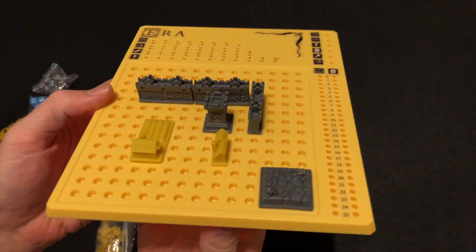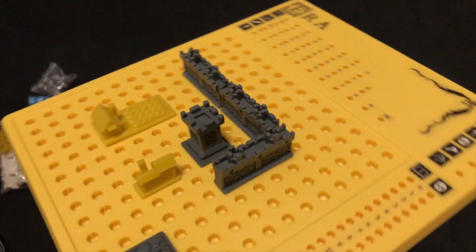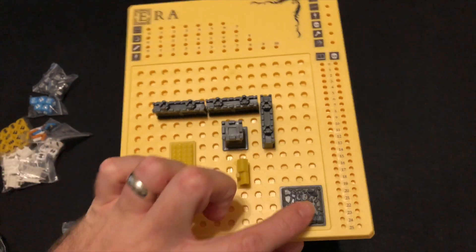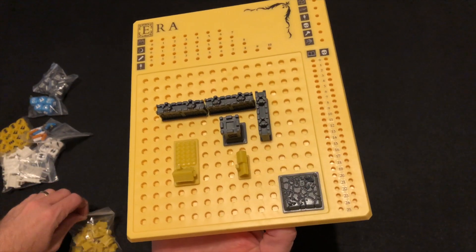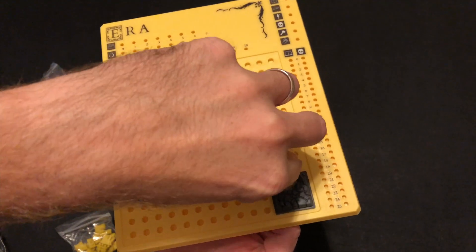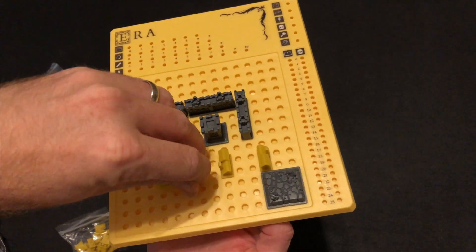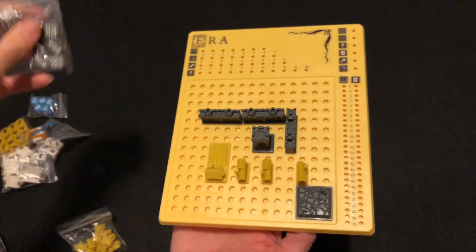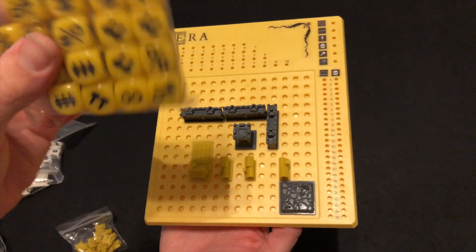Your starting setup will essentially look like this. You get a keep, a farm, and some little townhouses — you're actually going to get three of those. And then a scorched earth piece. Certain buildings will give you types of dice — the small yellow ones do, as well as your keep, which gives you gray dice. So your starting dice pool is going to be one gray die and three yellow dice.